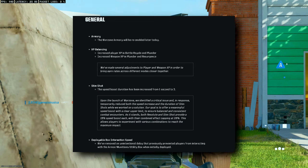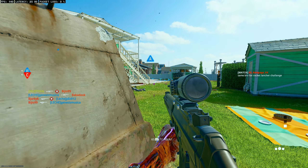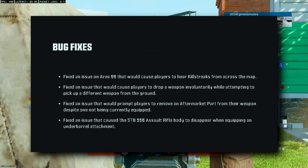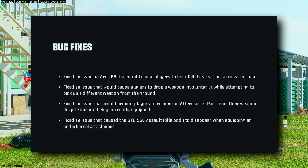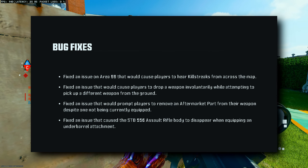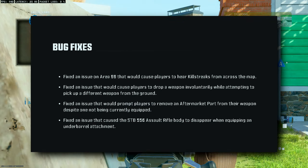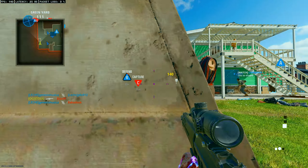They also removed an unintentional delay that previously prevented players from interacting with the armor munition utility box when initially deployed — W on that one. For bug fixes: they fixed an issue on Area 99 that caused players to hear killstreaks from across the map, fixed an issue causing players to drop a weapon involuntarily when attempting to pick up a different weapon, fixed an issue prompting players to remove an aftermarket part not currently equipped, and fixed the STB-556 assault rifle body disappearing when equipping an underbarrel attachment.